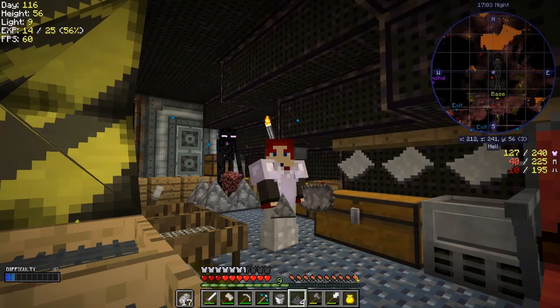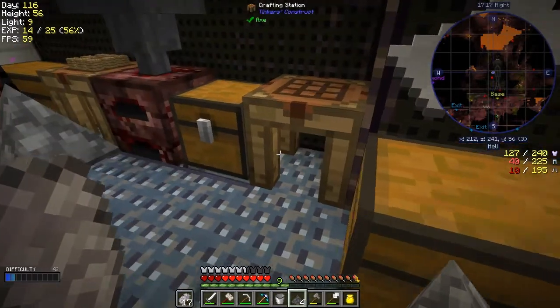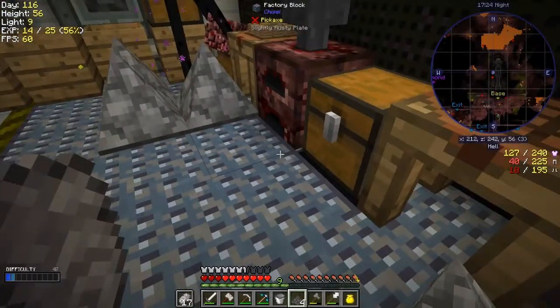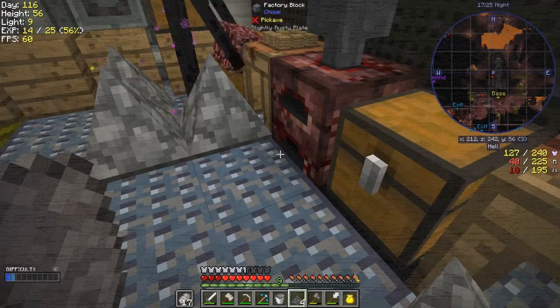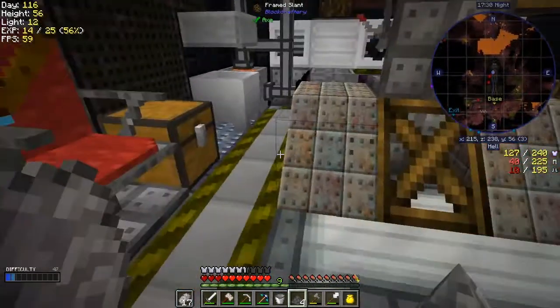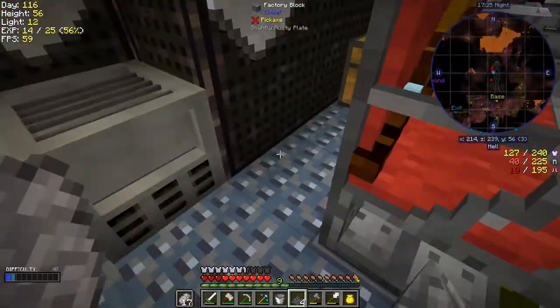Hello everybody and welcome once again to Lost Souls. As you can see behind me I've got an unwanted visitor and I'm not sure how to deal with him. Well he's gonna have to stay there for a bit anyway. So let's get on. We were making the windmill. I've got enough bits and pieces to make the windmill now, so I just want one ingot of iron, which is gonna be a bit tricky since he's in front of my iron store. I ain't sure how we're gonna do this.